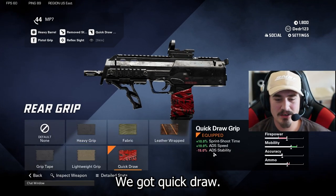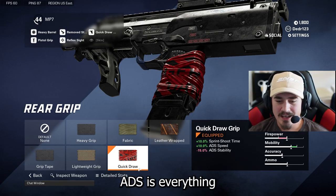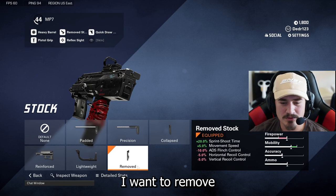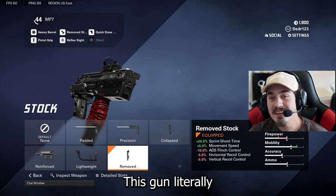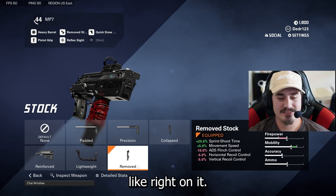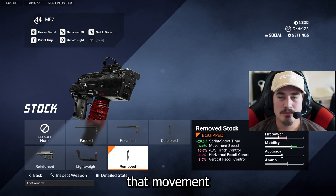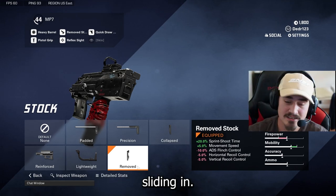Then we got quick draw — get that shoot-to-sprint time and that ADS speed. ADS is everything in this game, I can't stress it enough. And then we've got the remove stock. I went with the remove stock for the sprint-to-shoot time. This gun is literally like light speed — as soon as you press that trigger it's shooting, there's no lag. You also get that movement speed so you get that sliding in.